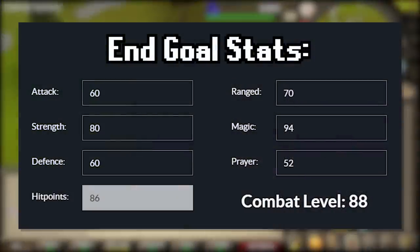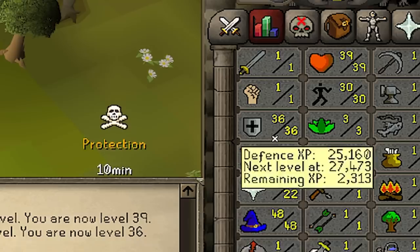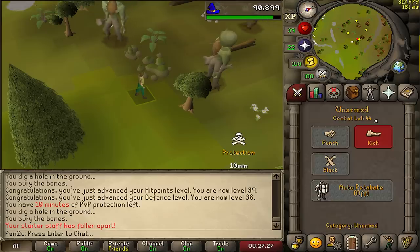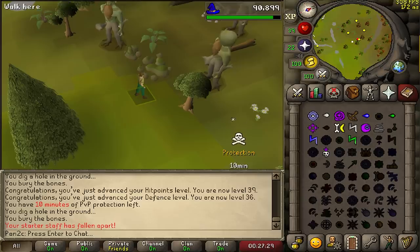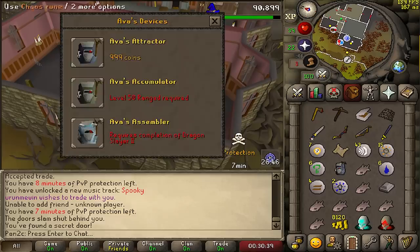First up, we're going to start training magic and get that as high as we possibly can with the starter staff. We managed to get to 22 prayer, 48 magic, and 36 defense — pretty good progress. We're already level 44 and it's been less than an hour, which is really good.